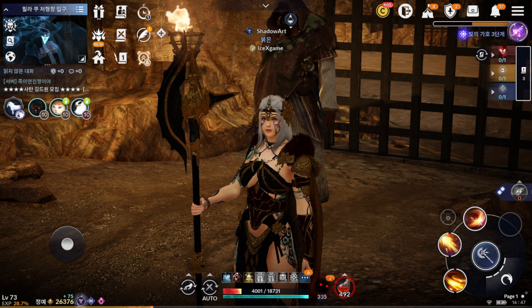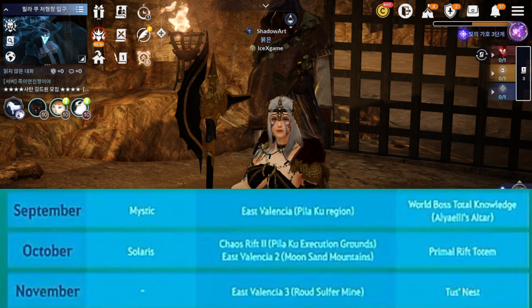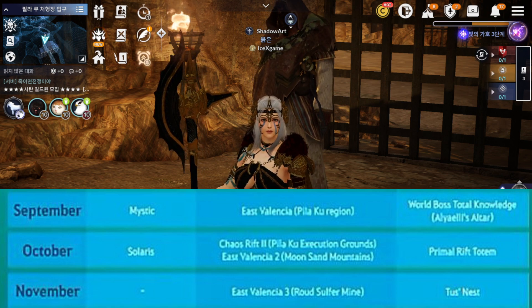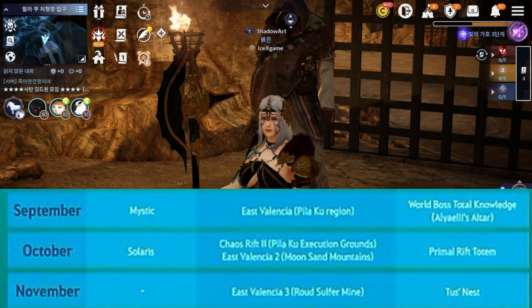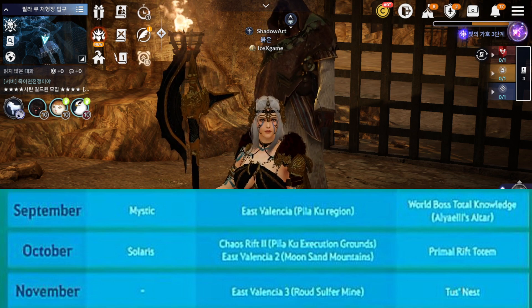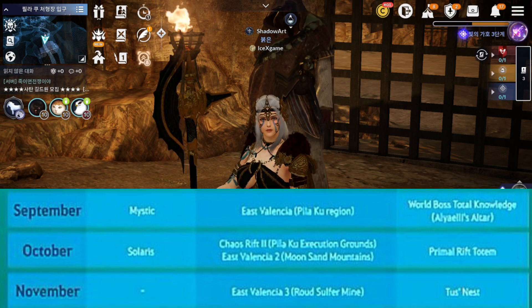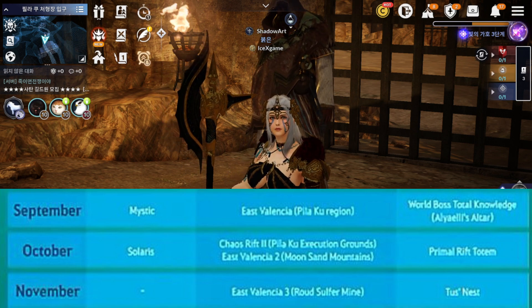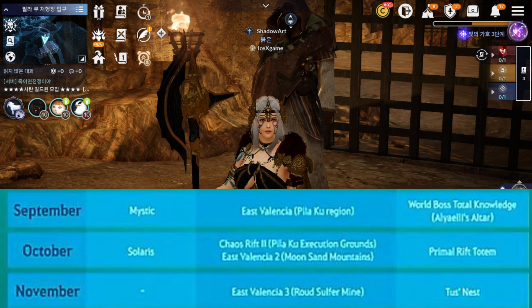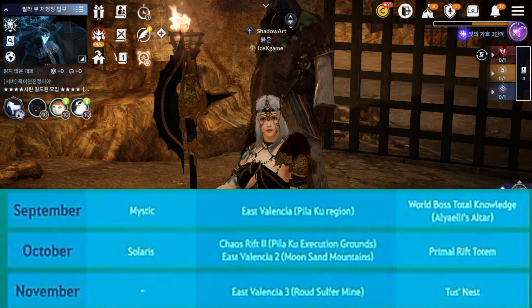First, we're going to have a new class: Solar List. Solar List is like a titan female class — she is the awakening of Guardian. Ascension form Guardian awakened form: Solar List.